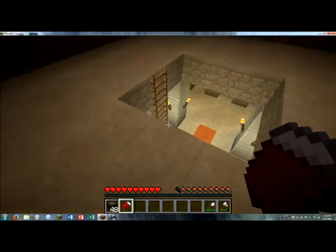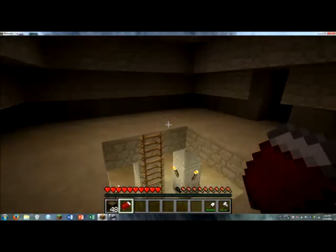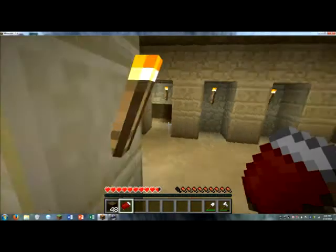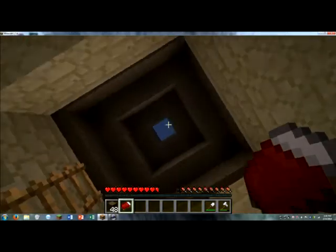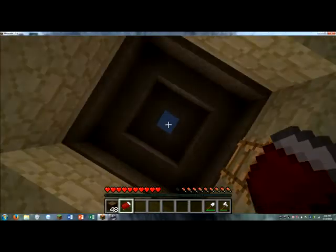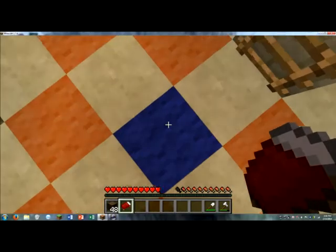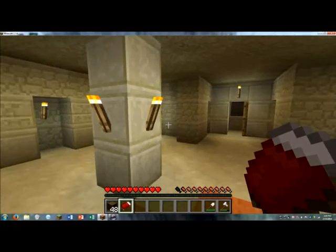Up here I have a really cool enchanting table design that I'm going to be using. Pretty much there's going to be a minecart right here, and I just right-click the minecart — I'm sitting up there, and right above me is an enchanting table. I'll use that, then just hit shift and fall out and go back here. I'm gonna put my bed up there.